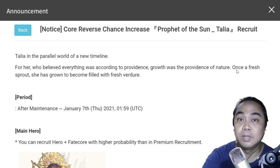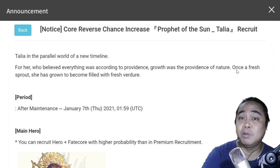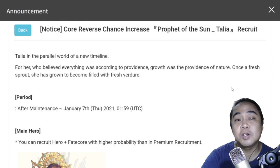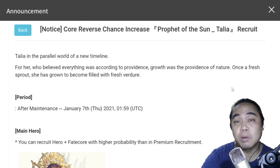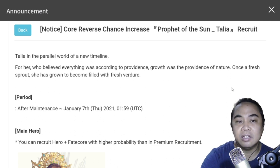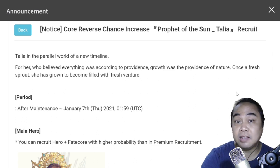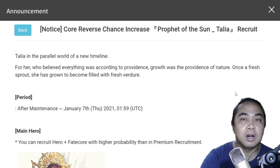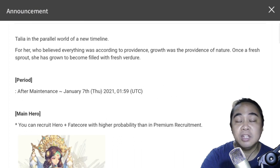Finally, here we are. Been tweaking my software for the past few hours, so now I'm ready to start. We're here again for the Core Reverse Chance Increase of the Prophet of the Sun, Talia. It's good that she dropped before the end of the year — kind of a final gift from Exos Heroes. The event runs after tomorrow's maintenance up to January 7th, 2021.